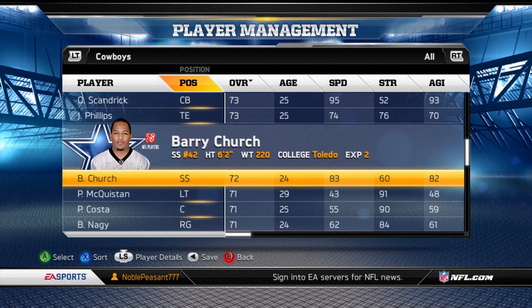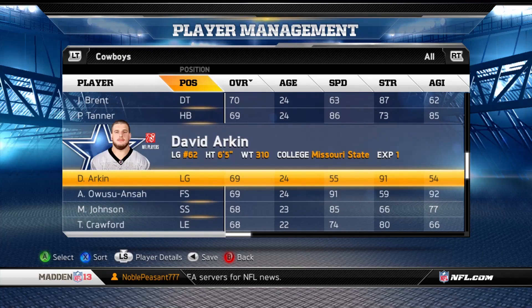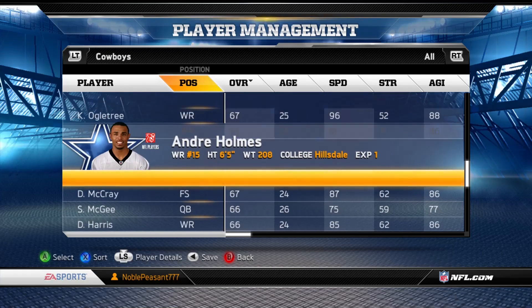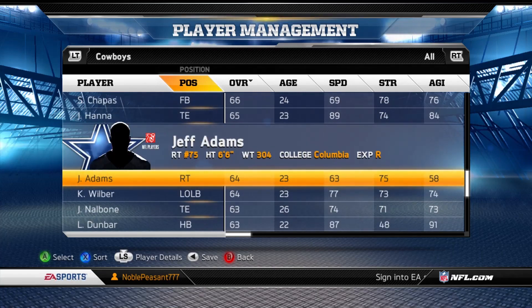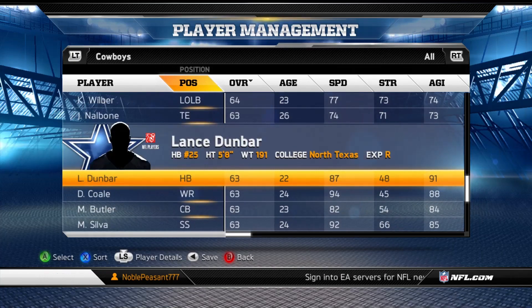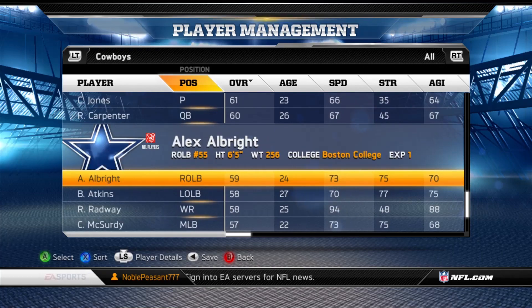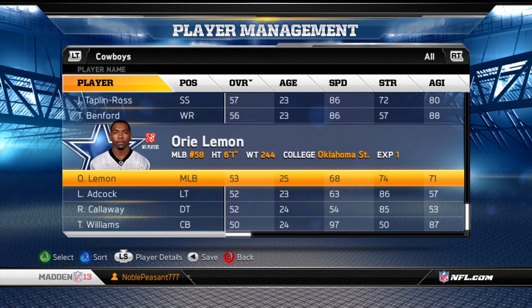Got Orlando Scandrick, Barry Church — he's a goon. I'm not gonna name every single one. Got Tyron Crawford still right there — he's been on the team for a while. Dwayne Harris was a great return man, not sure if he's still in the NFL. Lance Dunbar, Mario Butler — there's a lot of them. That's the team we're going to be using. Look at that 53 overall — that's crazy.